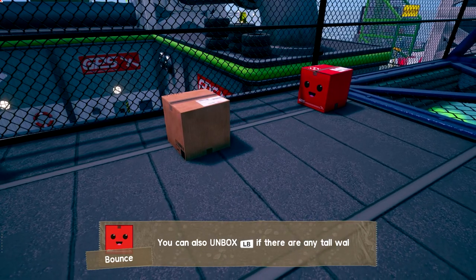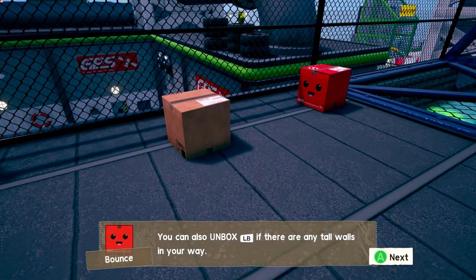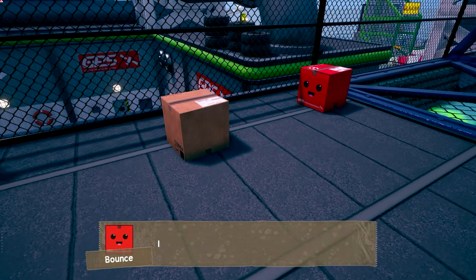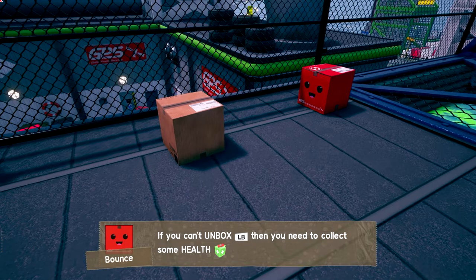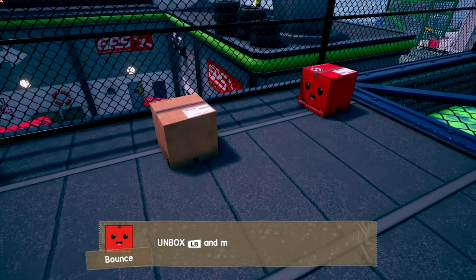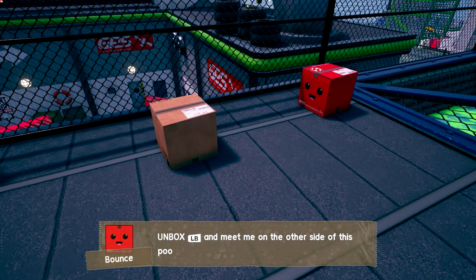You can also unbox with LB if there are any tall walls in your way. Unbox acts like a double jump, but you can use it six times. If you can't unbox, then you collect some help. Let me be on this side — okay, got it. Don't fall into the pool.